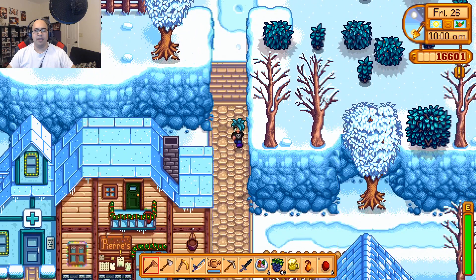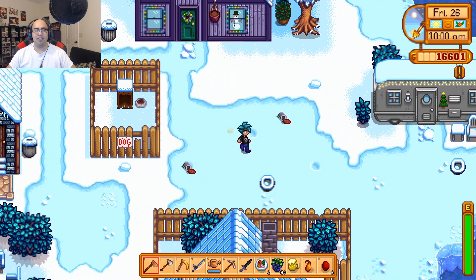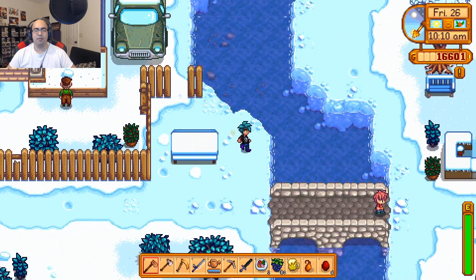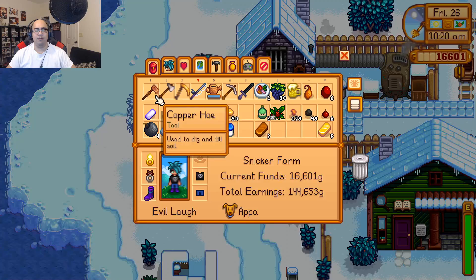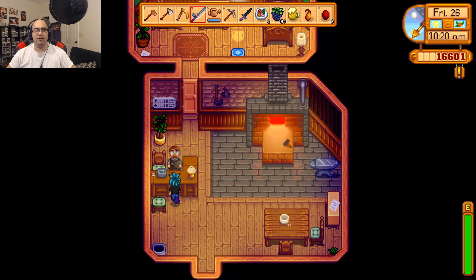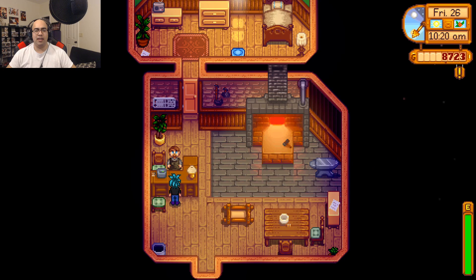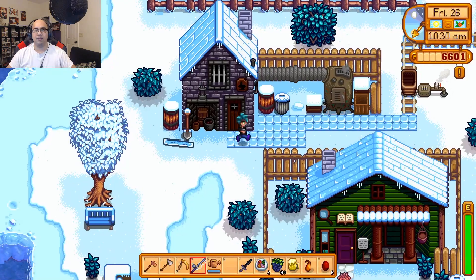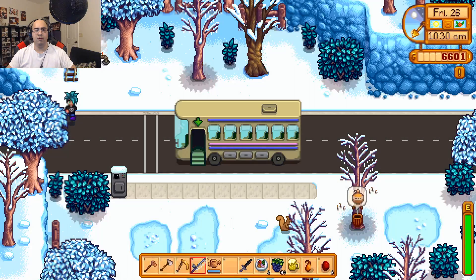Let's go talk to Clint, get that pickaxe going, so that way we can mine that meteorite that hit our yard. We're gonna get ourselves some iridium. Upgrade tool — golden pickaxe, thank you. I keep forgetting you have to do the geodes first.